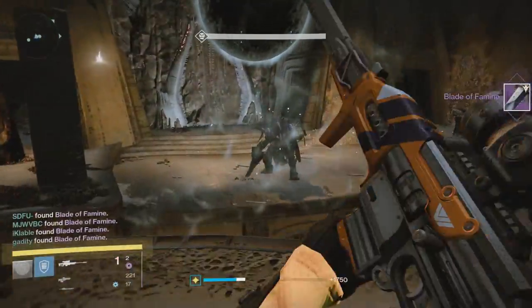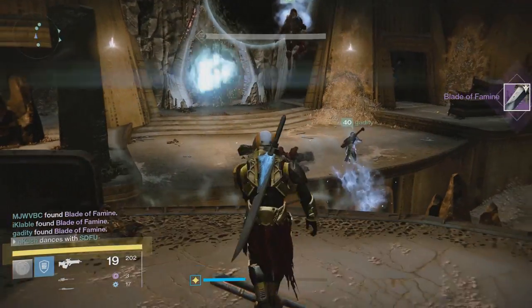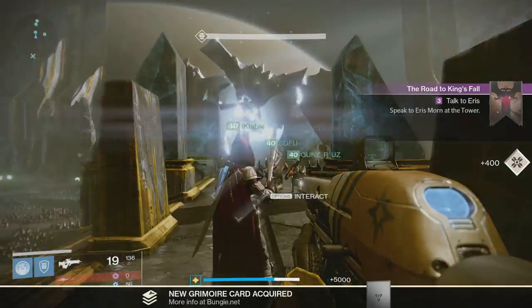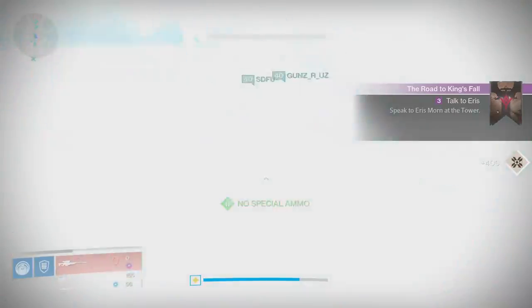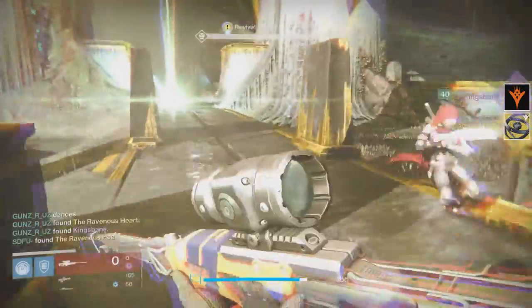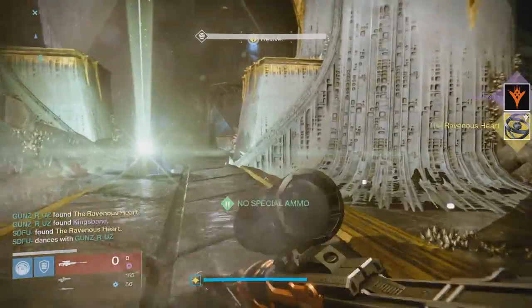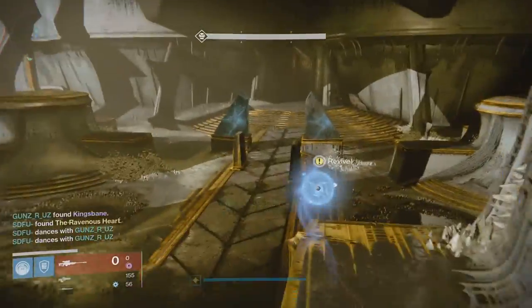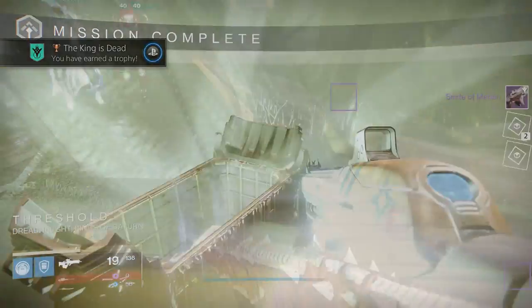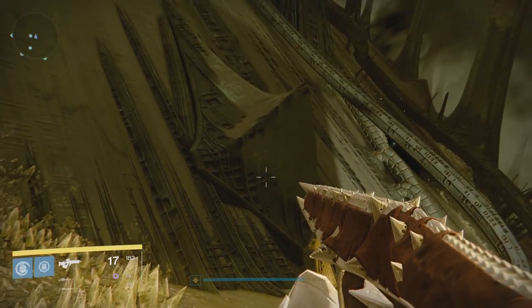All three of them will drop a special material. As you can see, I just picked up the Blade of Famine from Warpriest, and I'm going to show you what I got from Oryx — it was the Ravenous Heart. These are materials used to construct the Touch of Malice, and it's a 100% drop rate on all of them, so you won't have to regrind any of the raids multiple times.